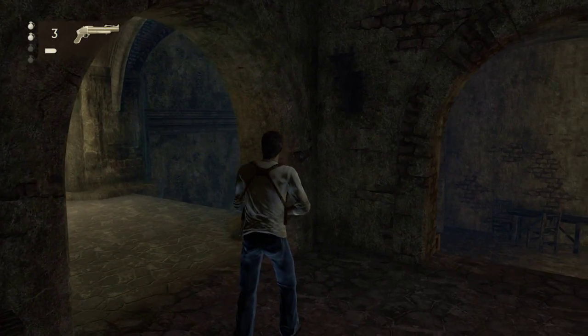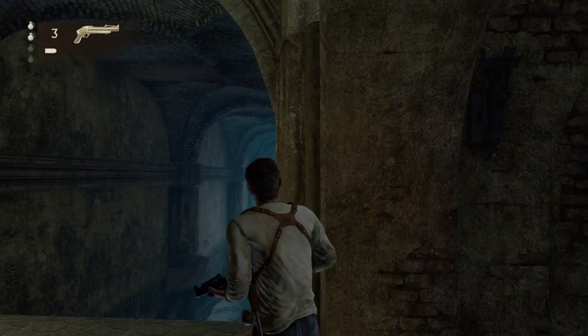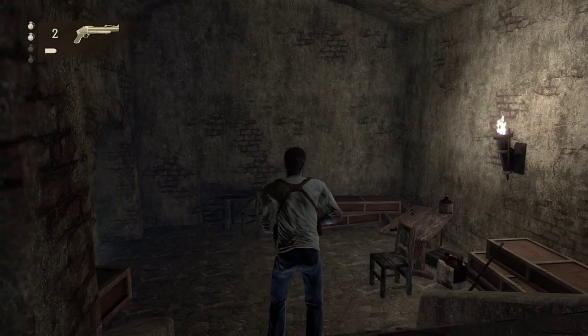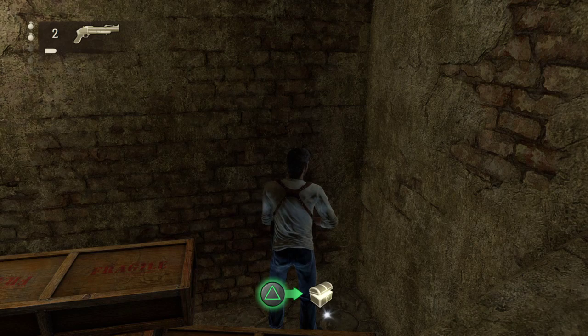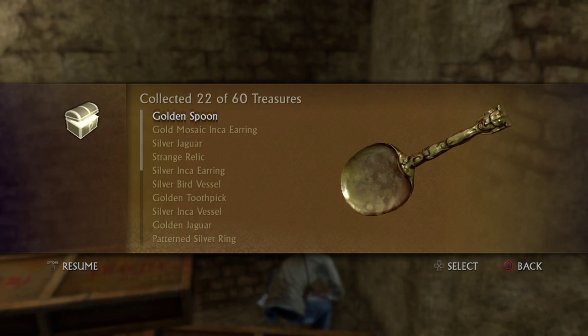Treasure number twenty-two, the very last one in the fortress — after you kill the machine gunner, you come down here but don't go out of this room. Turn immediately right and just jump over here, and the treasure is just down there — you can see the glint. It's a golden spoon — giant spoon, tiny handle.